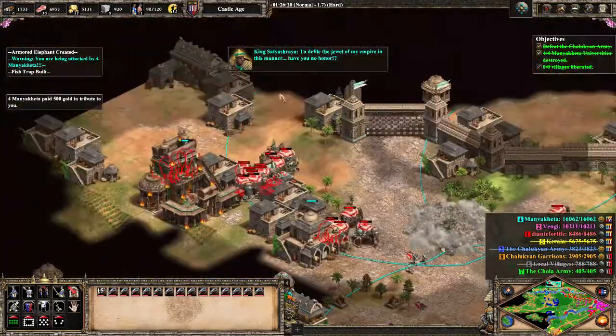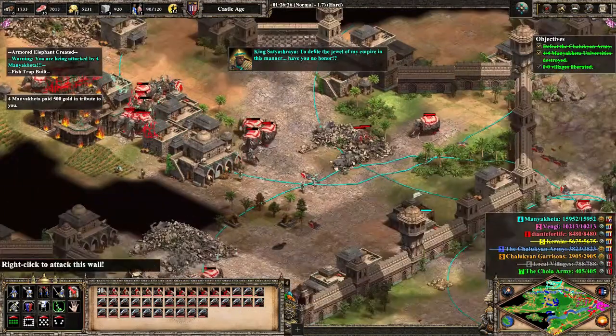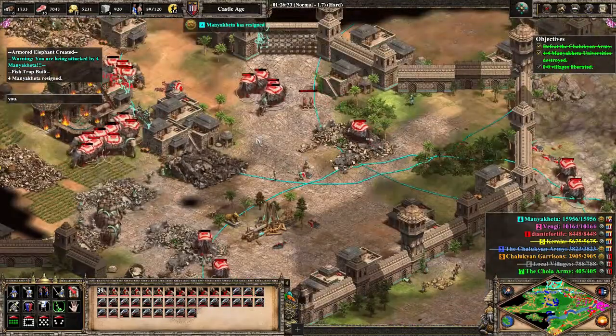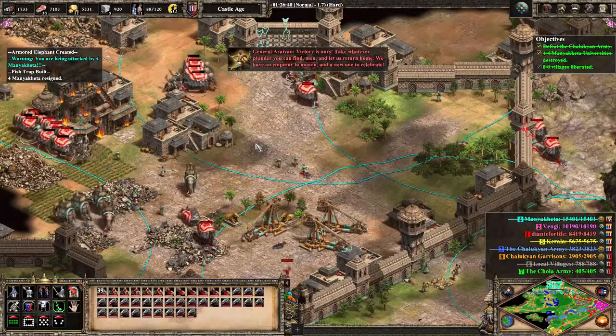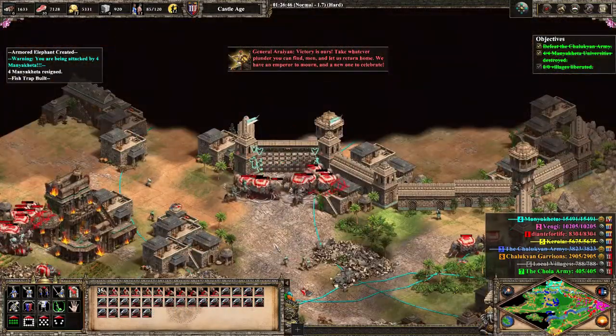Teal has a little fit with his announcements and talks bad. Thankfully for us, he can't do much now that he's resigned, except delete his buildings, of course. Dante's elephants gather in the center as Teal finally puts in the GG and resigns. Victory is ours, our general notifies us, even though we're already quite aware.